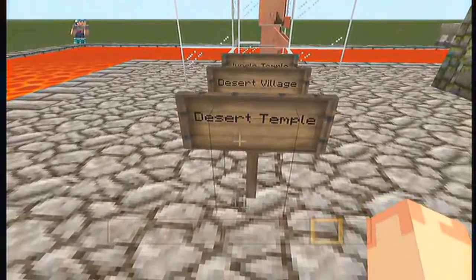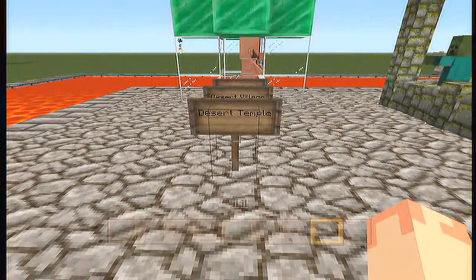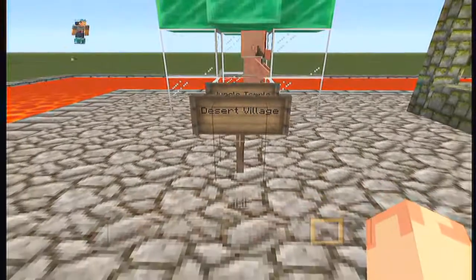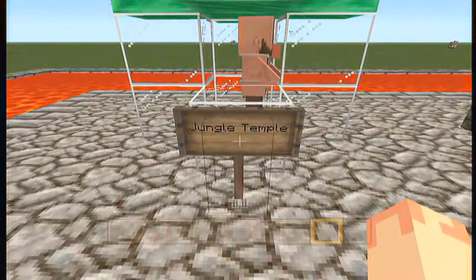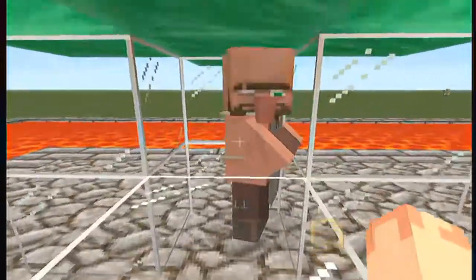We got desert temples — I'm going to put a picture on the screen so you can see what they look like. And we've got desert villages now. And now we've got jungle temples as well — take a good look.